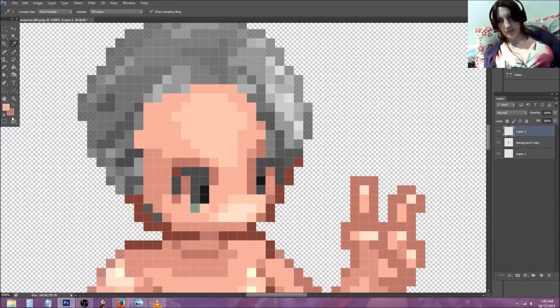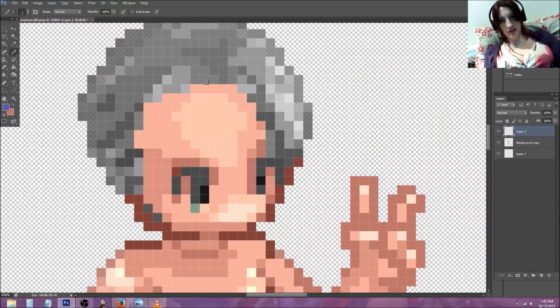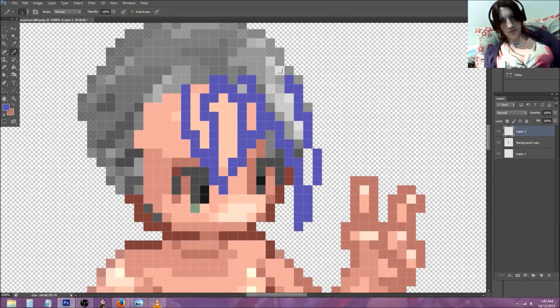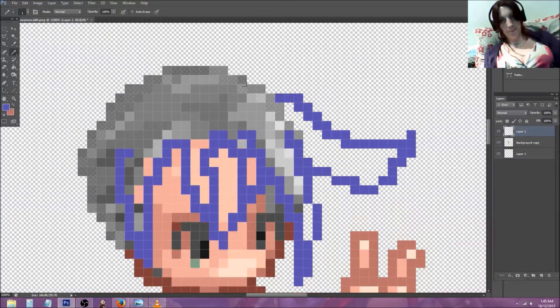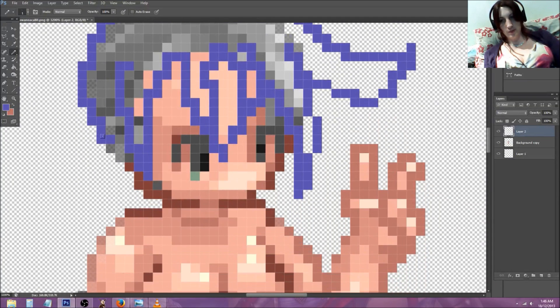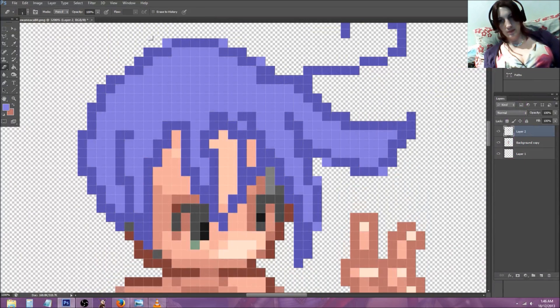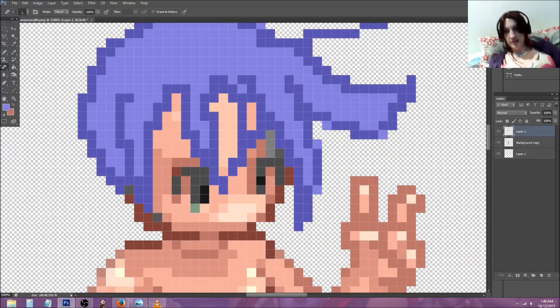On another layer, let's do our hair. Let's make it blue — yeah, blue's a cool color. Go as dark as possible, and definitely make sure it's on another layer. She can have whatever hair you want her to have — doesn't have to be restricted to anything, except maybe the shape of her head. Fill it in with the lighter shade of that blue.